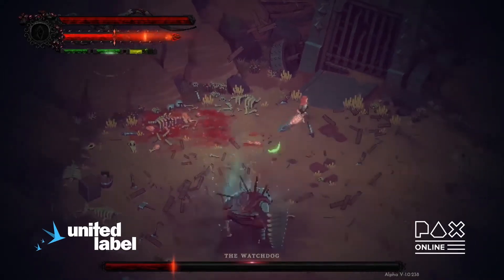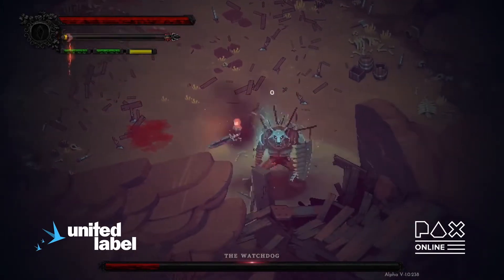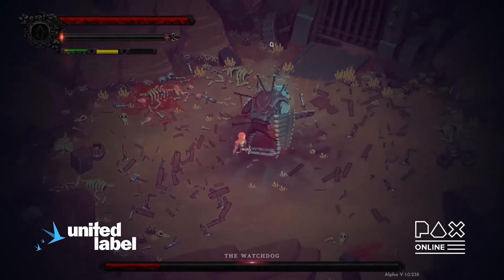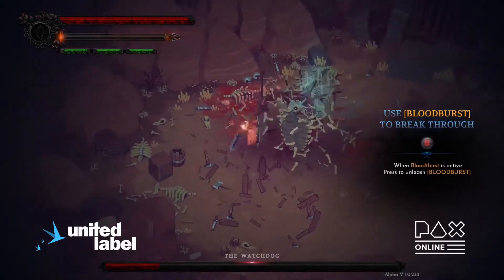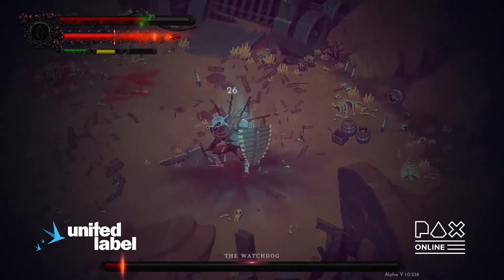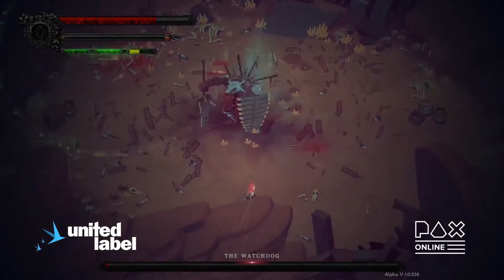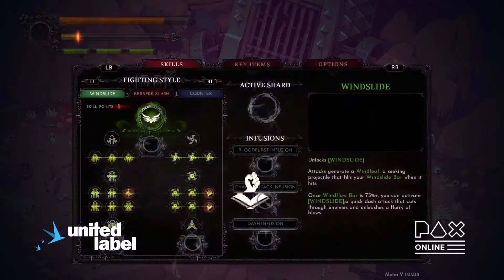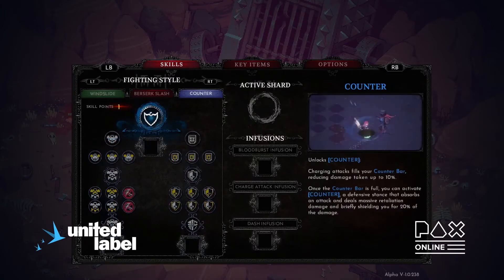Blood Burst is a powerful attack that trades all the rage you've accumulated into a big hit, but it drains all your resources. You want to be careful because once you use Blood Burst you'll also lose the Bloodthirst buff — movement speed, attack damage, attack speed, and lifesteal. It's definitely a trade-off. You can gain Blood Burst once the rage bar is more than 50 percent. Now John will finish off the first boss and gain a skill point to invest into the fighting style tree.